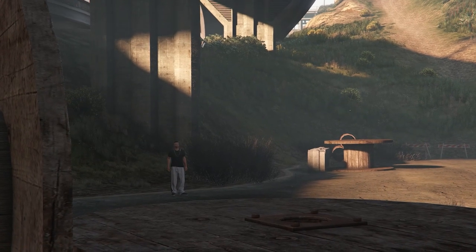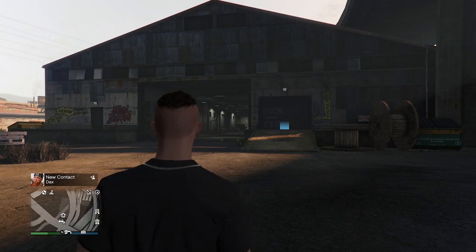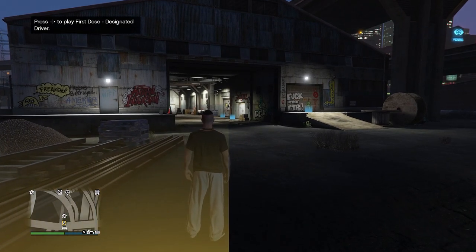This will put you back into free roam and then you'll get a phone call from Dax, which will open up a new opportunity at the exact same location just outside the warehouse. You'll head over, enter it, and now we're going into First Dose Two: Designated Driver.